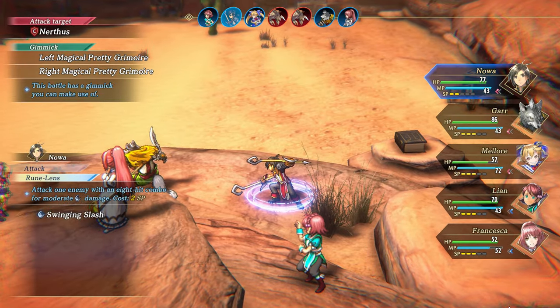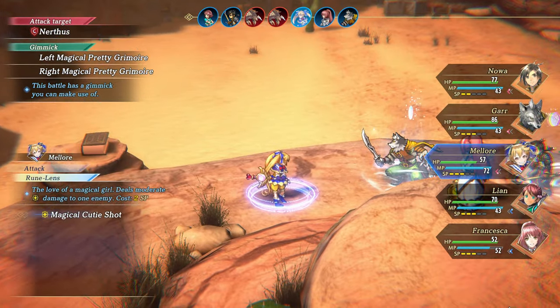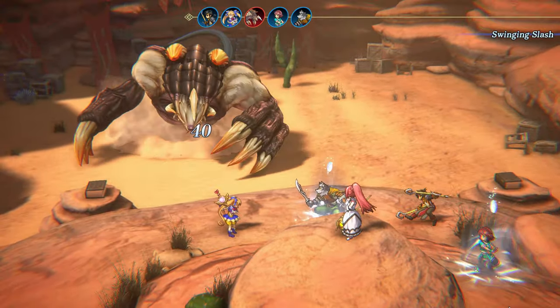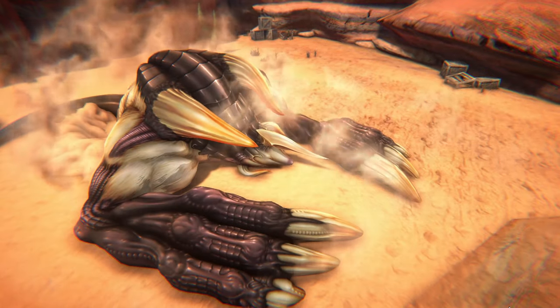I also advise using Leon to attack the grimoires, as she deals the least damage on the team, and use Francesca to heal using magic or items. Lastly, make sure to keep your team alive so that all members gain experience points.